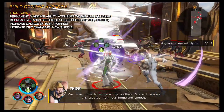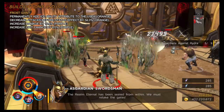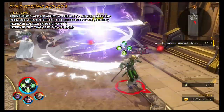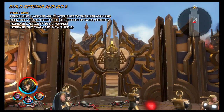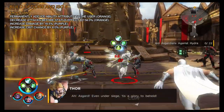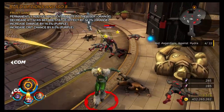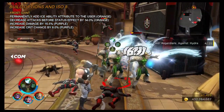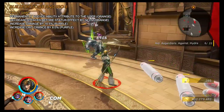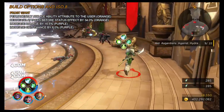Build-wise, I go for something different than usual min-maxing. Loki doesn't feel particularly effective compared to more recent heroes, so I run a thematic Frost Giant build instead. For this, you want an ISO that permanently adds the ice ability attribute to the user — it only affects his light attack, but it gives his staff an awesome frost glow, which is honestly the main reason I use it. Alongside the frost attacks, go for 34% decrease to attacks before status effects for more freeze chance. For damage, use increase damage by 16.5% and increase crit chance by 8%.